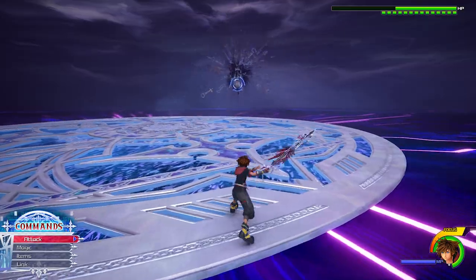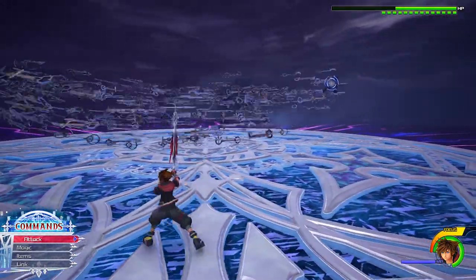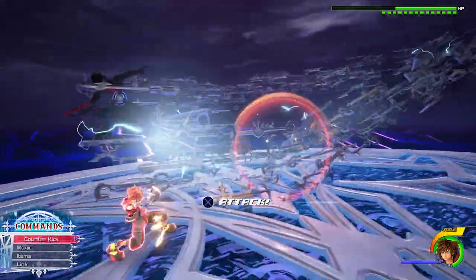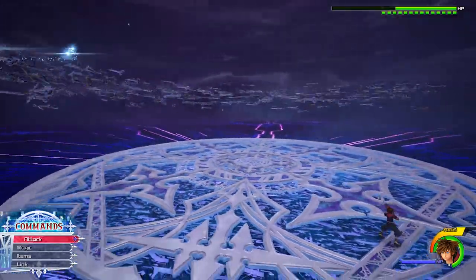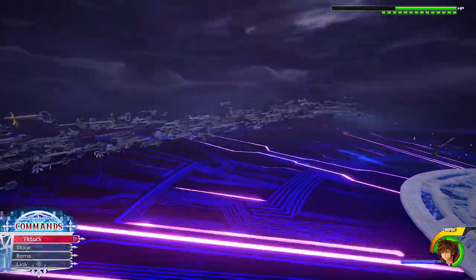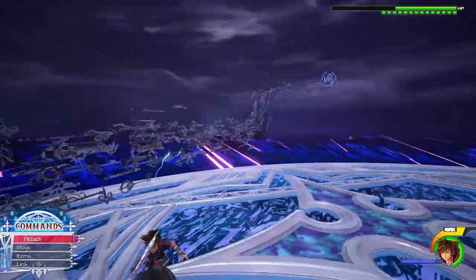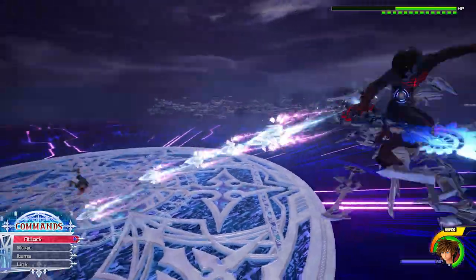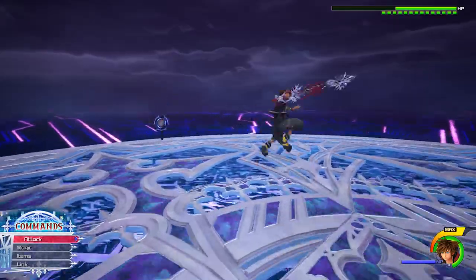He will also summon a horde of keyblades, rides on it, and casts three blizzard charges at you. To dodge these I jump in the air and use my air dodge to avoid them. After that he will charge at you, so be ready to block. Then he does this again, and for the third time he casts six blizzard charges and lunges the horde of keyblades at you — you need to dodge this because you can't block it. If you're fast enough, you can get an opening right after he lands on the ground.